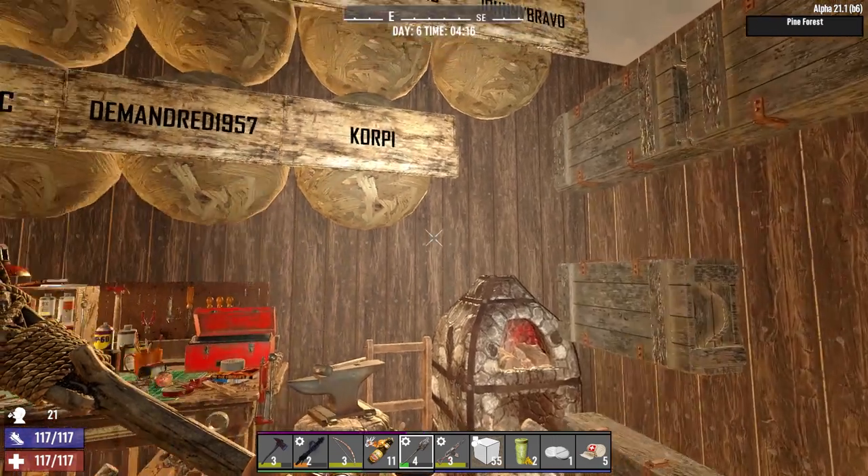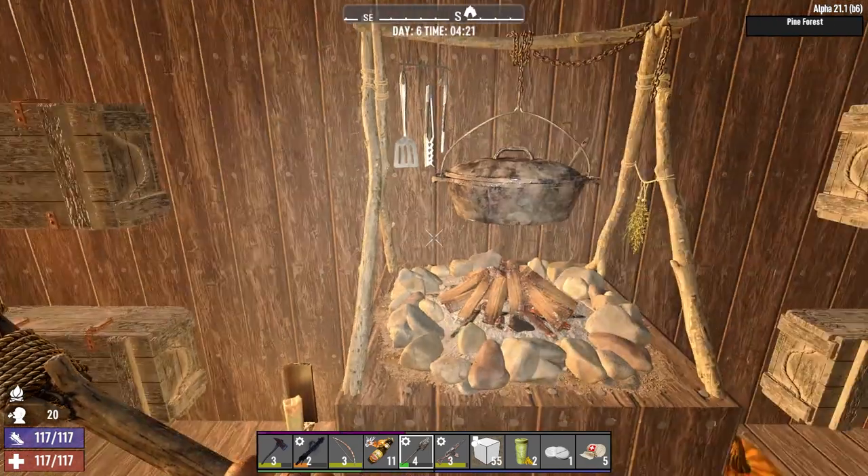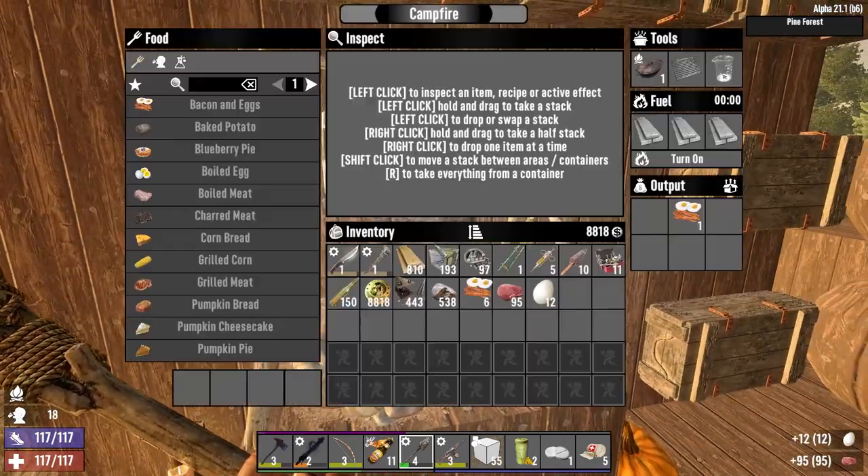We've got two, two, two, two, two, three and the plant fibers - we might as well get half of that smelting in there, we'll save the other half. Let's queue up some more bacon and eggs.